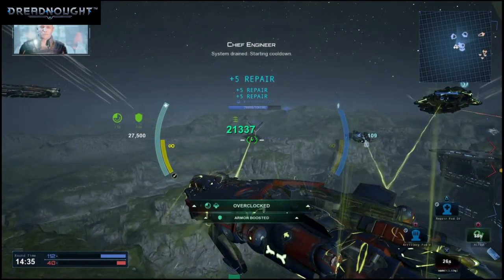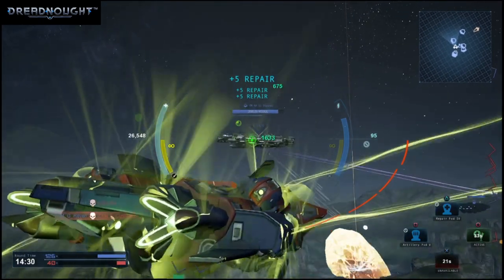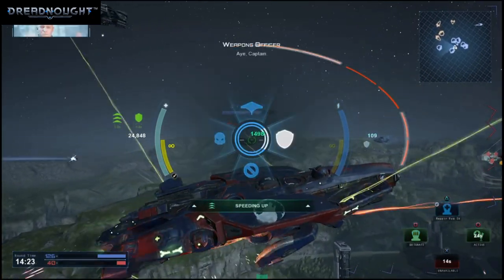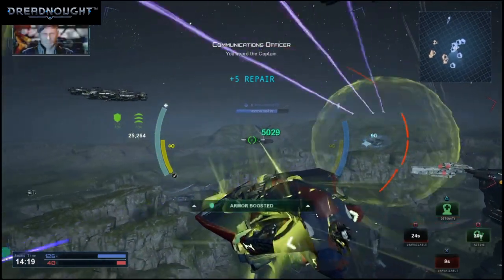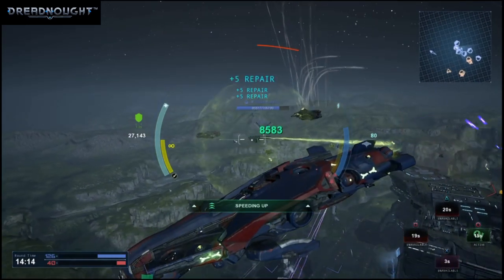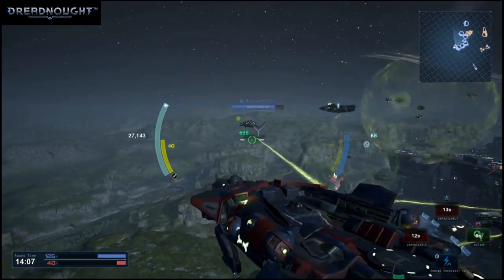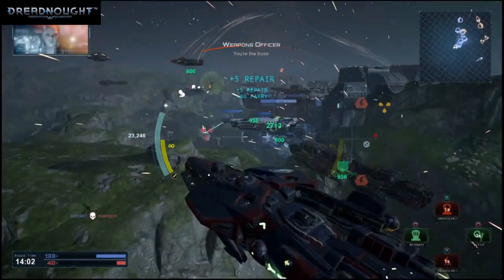System drained, starts in cooldown. Enemy's off. Power to maneuvering thrusters — aye, Captain. Shield activated. You heard the captain. Reloading. Puddle activated.